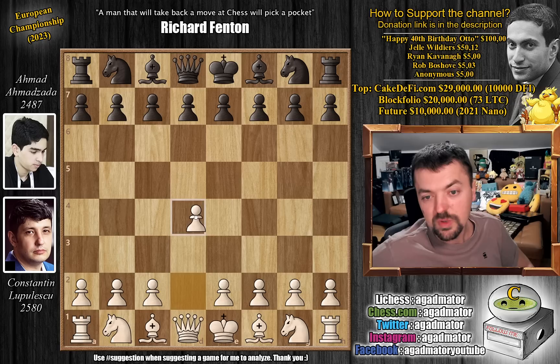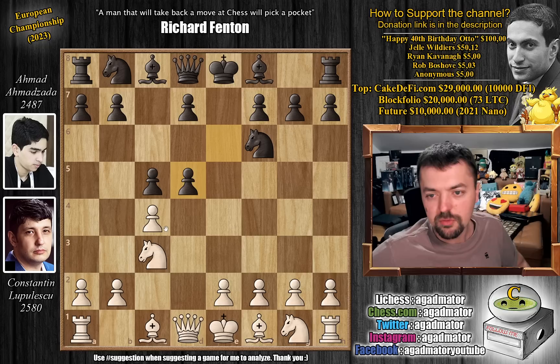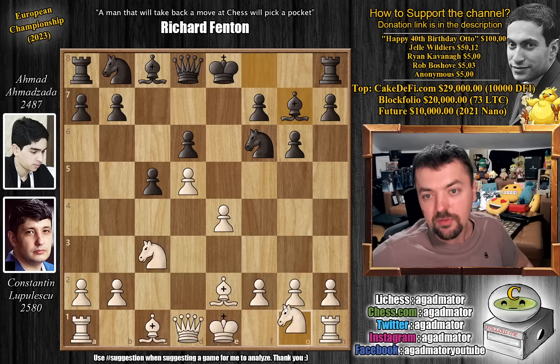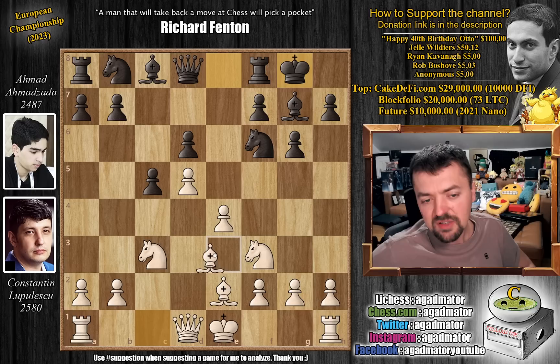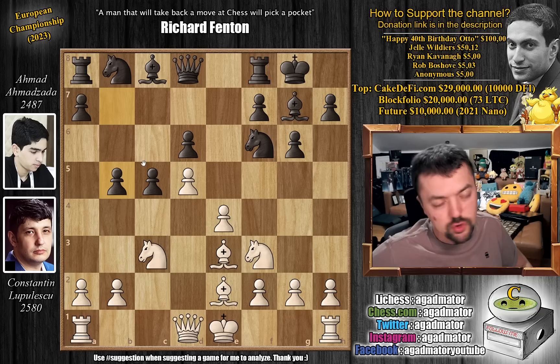Konstantin has the white pieces and opens with d4. We have knight to f6, c4, and c5 - this is the Benoni defense. We have d5, e6, knight to c3, and he captures on d5. This is the Modern Benoni, very standard stuff. C captures, d6, e4, and pawn to g6. Bishop to e2, we have bishop to g7, and now knight to f3. So all modern theory, castles, and now usually everyone just castles here. But here we have bishop to e3 first, postponing castles by a move, and this is the line which makes the game a lot more interesting.